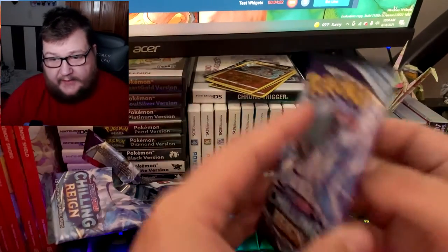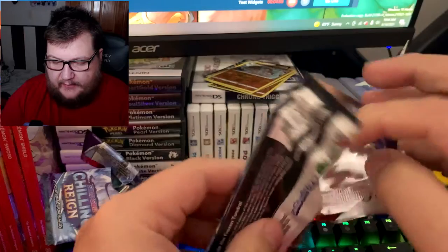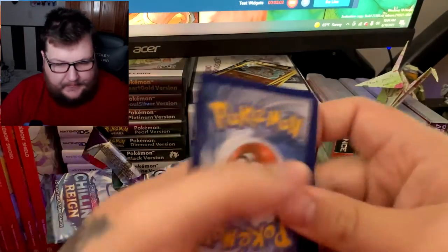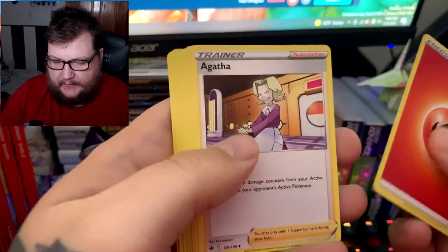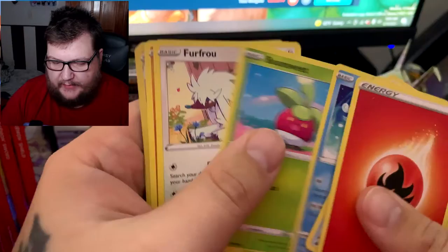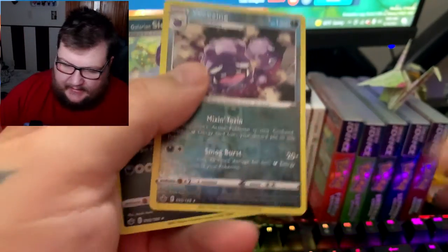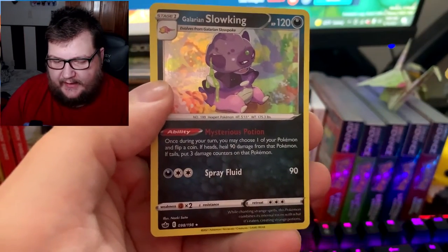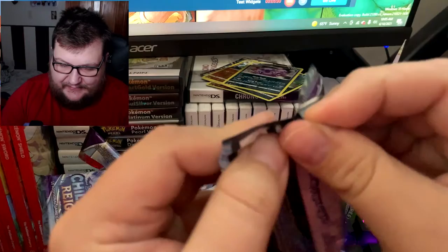We haven't gotten a lot of white codes, so that's a plus. Another white code — let's go! Pack five: Agatha, Fog Crystal, Phoebe, Swablu, Bounsweet, Furret, Diglett, reverse rare Wheezing, and Galarian Slowking as our holo. Yeah, these are rough — Chilling Rain is a rough set.